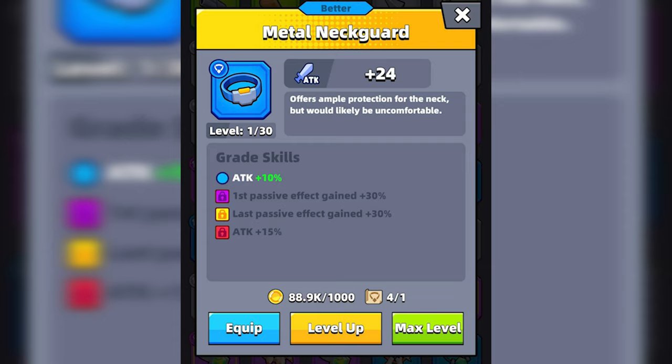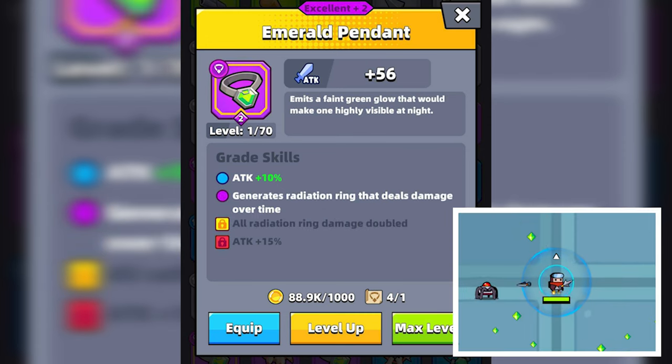The Eternal Necklace in comparison does increase each passive by 15%, so it would be nice to see an S-grade version of this gear one day to really make it the most prominent passive booster. The Emerald Pendant has 4 grade skills, including an attack increase of 10%, generates a radiation ring that deals damage over time, all radiation ring damage doubled, and another skill that increases your attack by 15%. I like this necklace early on in the game as it will create a small force field around you that deals damage to enemies that get too close. It can be useful if you aren't using the force field or other close combat skills.